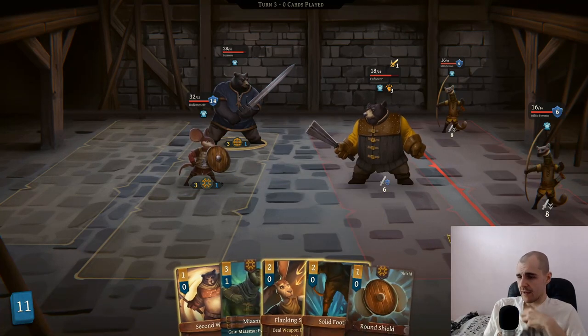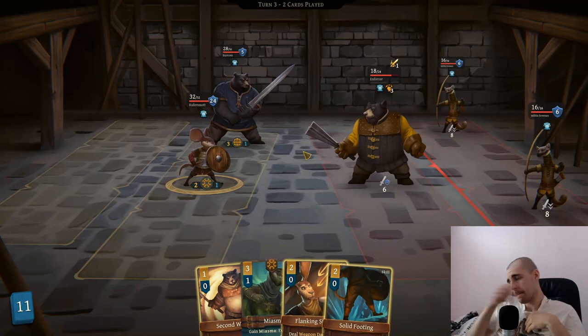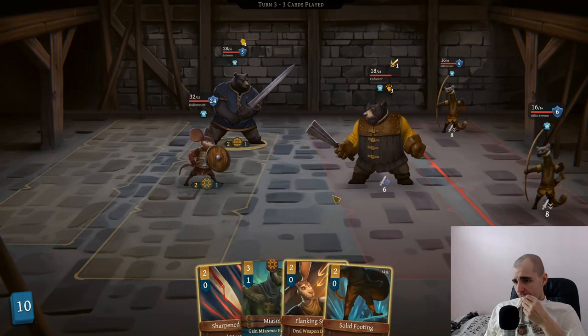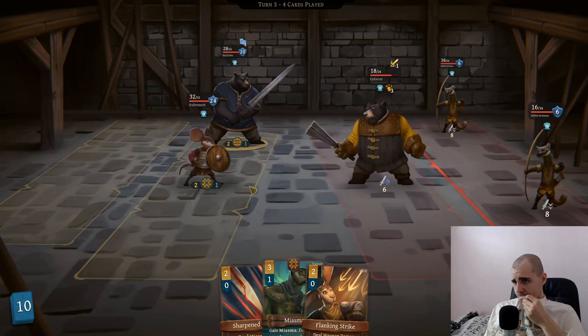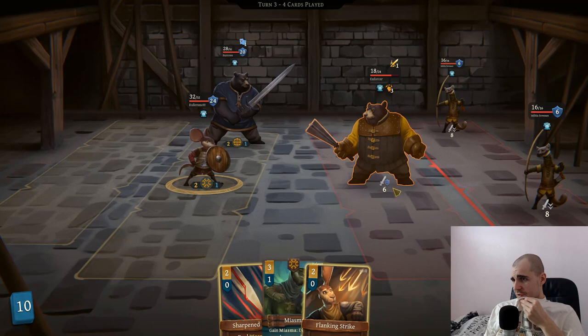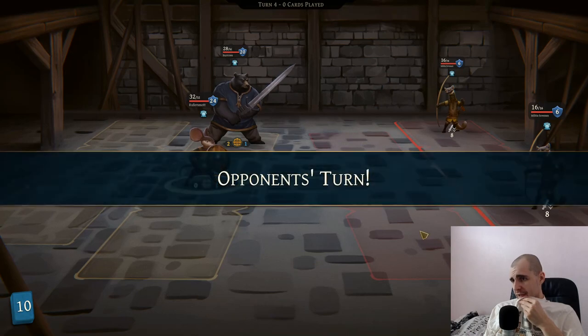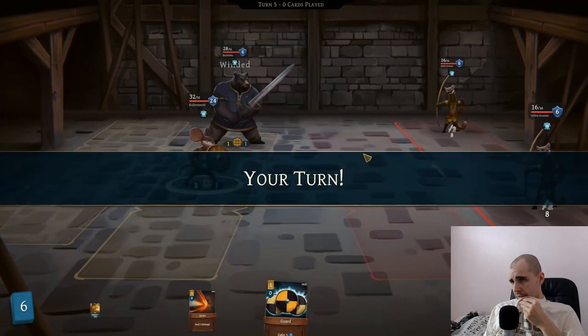Actually he can do solid footing - never mind that, we're good. You just need to do a round shield. Take cover on the bear - he needs to use one. I guess we're going to do second wind and we do a solid footing just so we don't get killed. Next up it's a good question. Flanking strike could be really good. So now the bear is dead. Now winded - we have less stamina.